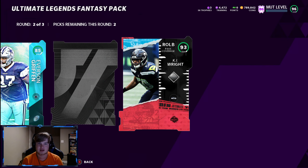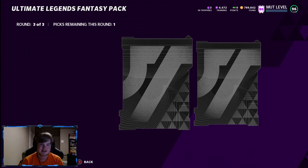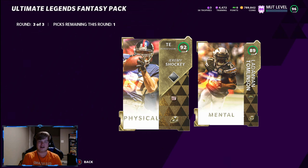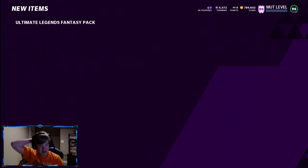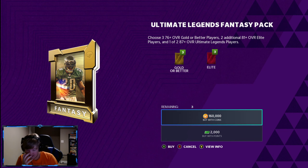We'll take Kareem, and we'll also take Trent Brown. Darren Waller, Everson Griffin — a draft card! 93 KJ! I'll take that, that's solid. No rings again!